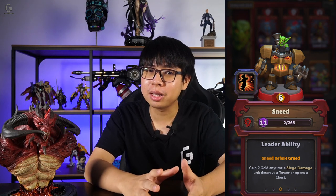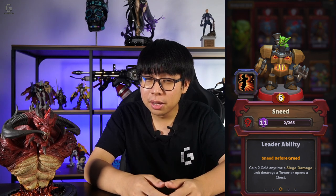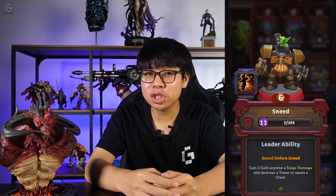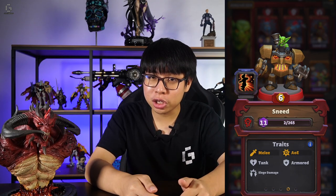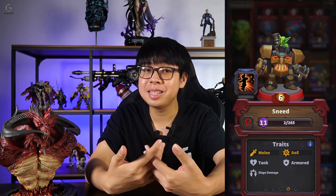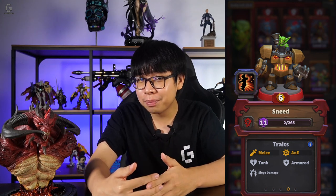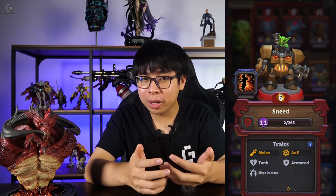The third Horde leader is Sneed, another tanky melee unit — which seems to be the pattern for the Horde faction. Sneed's the most expensive Horde leader with a gold cost of 6, but he makes up for it with his leader ability, Sneed Before Greed, which gives 2 gold anytime a siege damage unit destroys a tower or opens a chest. Sneed himself deals siege damage and is armored, making him more resistant towards physical attacks. You definitely want to field more siege damage units to make the most of his ability, but some maps may have fewer chests or towers, making him less than ideal. In the right map with the right composition, Sneed's really good at helping you snowball and control the pace of the match.